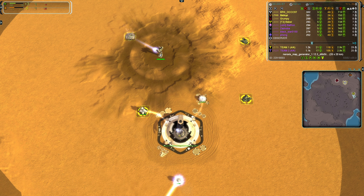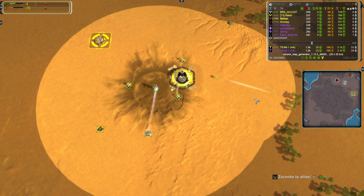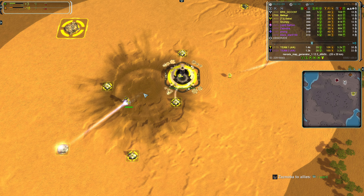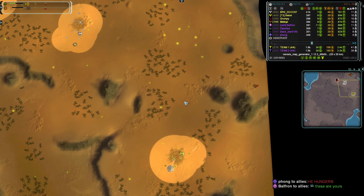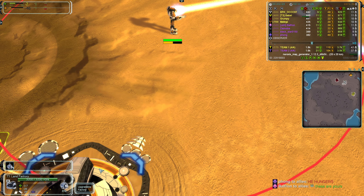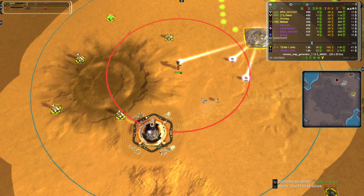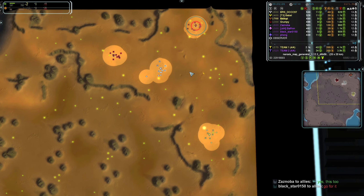Finishing off the front line in yellow is Babel, a 1400 Aeon, also going first land. Rounding off team one in the rear with the gear, we have the highest rated player in today's game — a 1700 going first land in brown, also as Aeon.